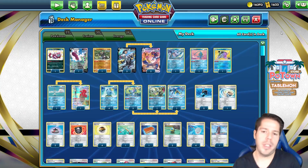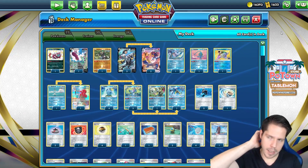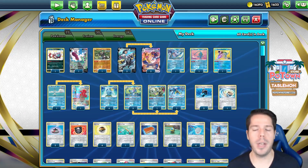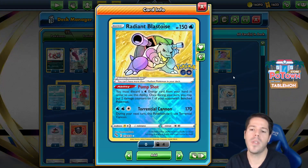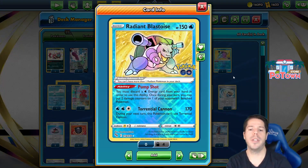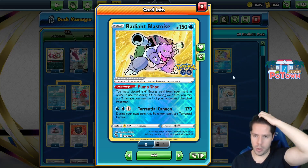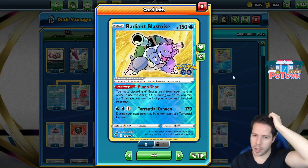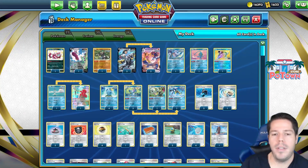Similar to the concept that Tord brought back playing dark-type Pokémon to help counter Mew, this time around we have a different approach with Lapras and Radiant Blastoise. Especially with the Pump Shot ability — you must discard a Water energy card from your hand in order to use it, and once during your turn you may put two damage counters on one of your opponent's Benched Pokémon.